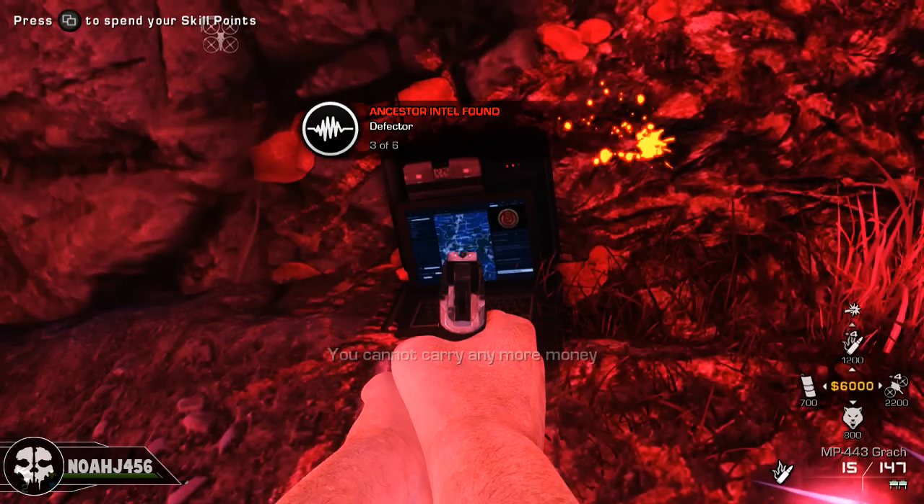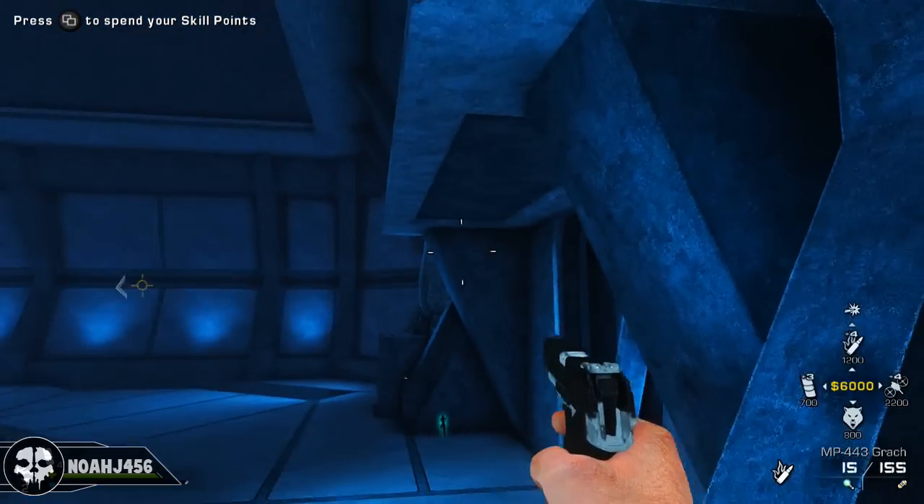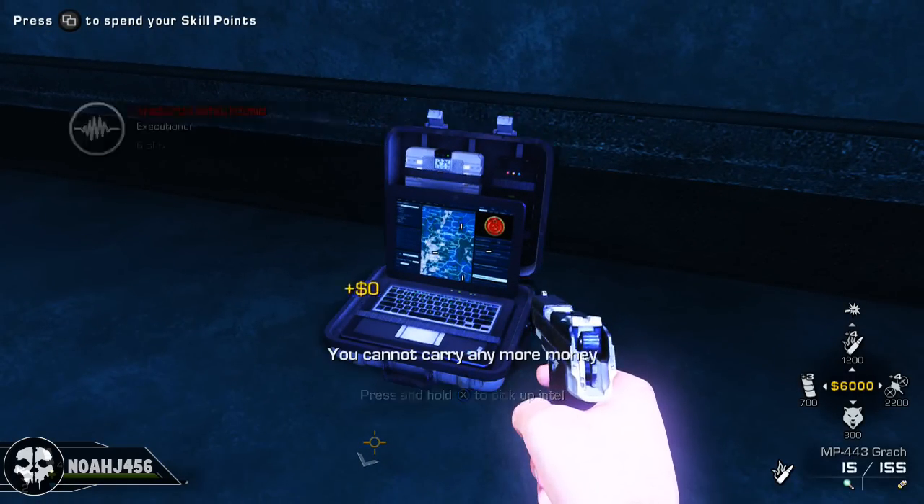For the last intel cutscene, all you need to do is make your way to the Ancestors Chamber. Once you are there, hop up onto this little thing and then hop up onto the platform — it's very easy once you know where to look. Grab that and that will be all the different placed ones.